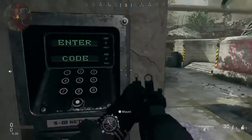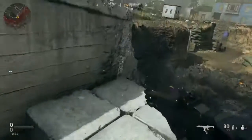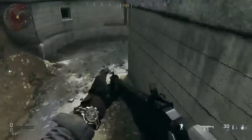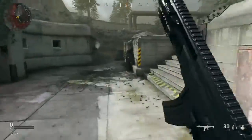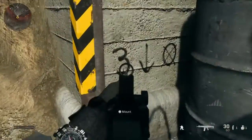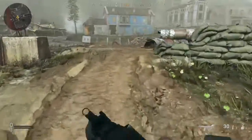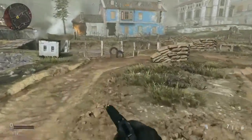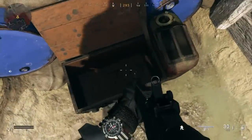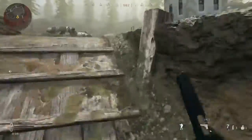The first number is right over here — for me it's going to be a one. Then over here it's going to be a three. It will change each game. And over here inside this little box it's a seven — it's kind of hard to see. So far: one, three, seven.